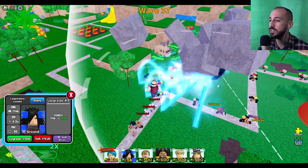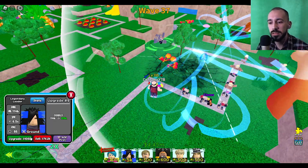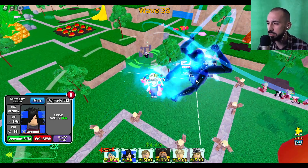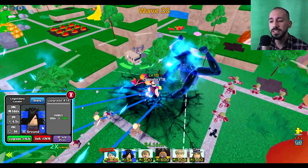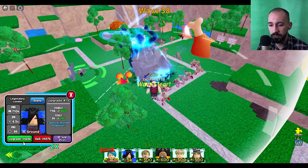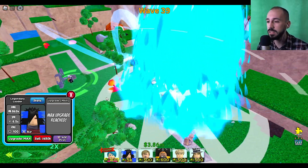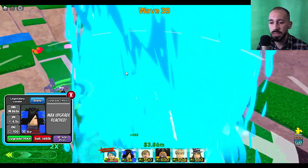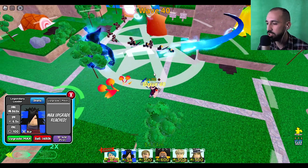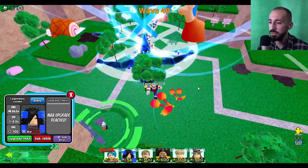At upgrade eight, there's a nice change from circle to cone AoE — that's nice. 200 damage, 300 damage, and every upgrade costs 115 gold. At 400, 600, 700 — up to upgrade 14, the last one. Maxed out, the reach hits every six seconds with 865k damage. I like the cone and the range, but the previous one had better area coverage.